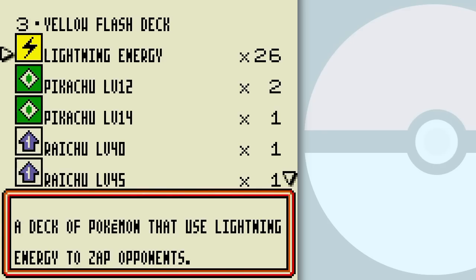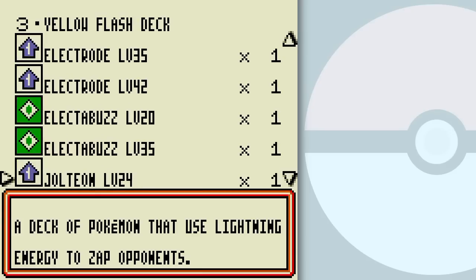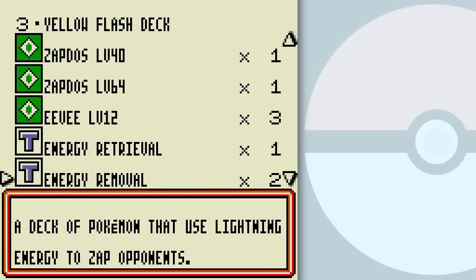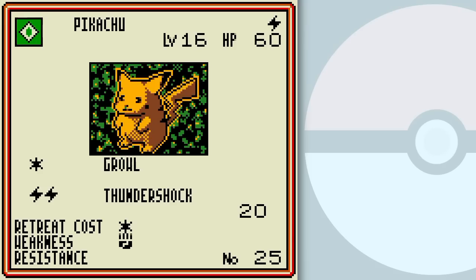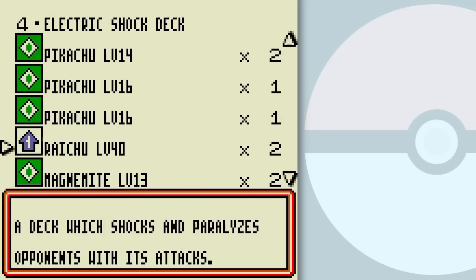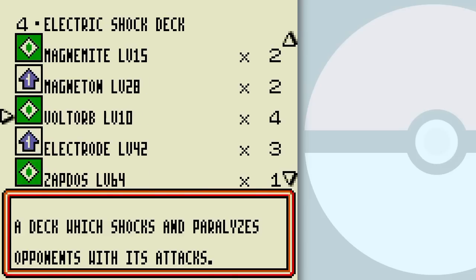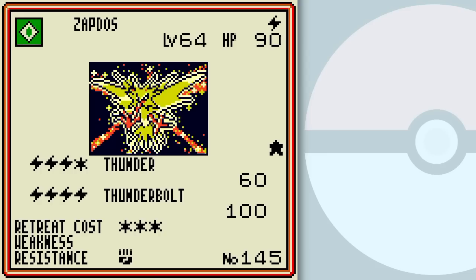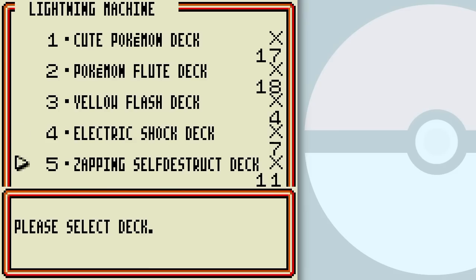Yellow Flash deck — Lightning Energy to zap opponents. Is this another one of those ragtag throw-everything-in decks that doesn't have any focus but to just put every electric Pokemon together? That's what it looks like. Electric Shock deck — shocks and paralyzes, that's a pretty nice strategy. Only two copies of Raichu for four copies of Pikachu — another offset balance of evolutions. Again with the Magnemites and Magnetons: four Magnemites, two Magnetons. Voltorb and Electrode are pretty correct. I don't know what these deck designers are thinking here.